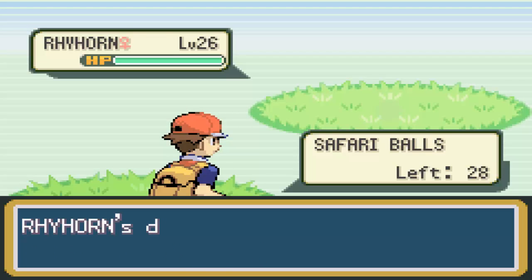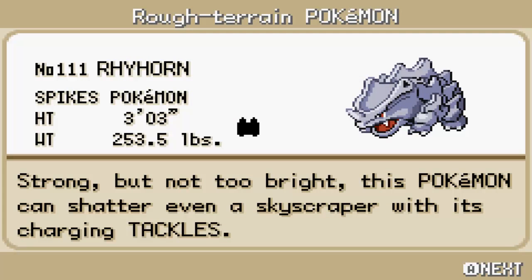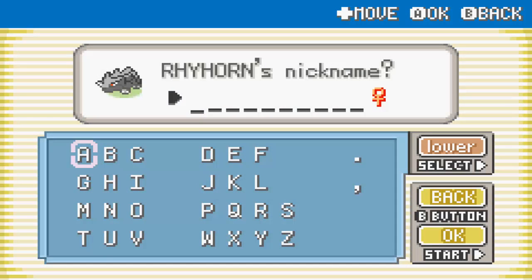Rhyhorn is a good defensive wall but it's obviously double weak to water. 'Strong but not too bright' — this Pokemon can shatter even a skyscraper with its charging tackles. Great, so tackles should do more, right?